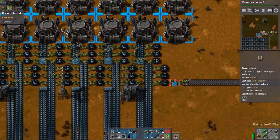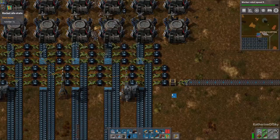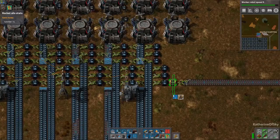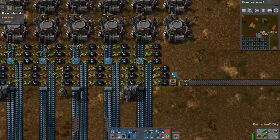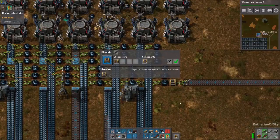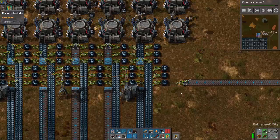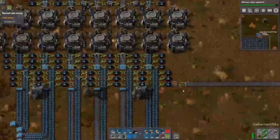I need to change that chest out — thank you to KD for mentioning that. This should actually be either a passive provider or an active provider, because if I walk through here with stuff in my trash, the robots are just going to shove it in there. So I'll make it an active provider so it gets emptied first.